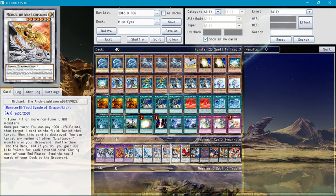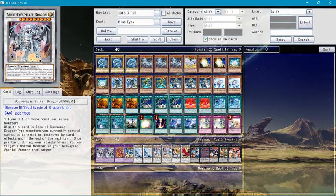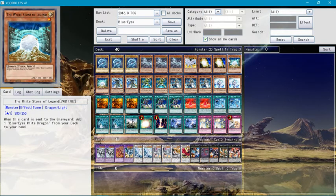Mikhail the Arc-Light Sworn — the main point of having Mikhail in the extra deck is this: once per turn, you can pay 1,000 life points to target one card on the field and banish it. But really the most useful effect is that you can send the top three cards from your deck to the graveyard, and by any chance if you get to mill the White Stones or other key monsters, that will be amazing.